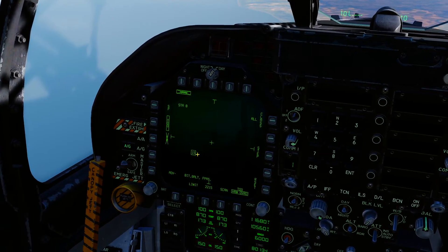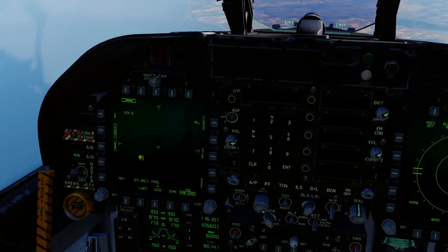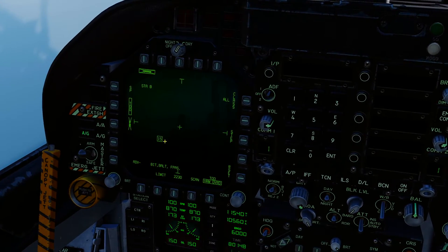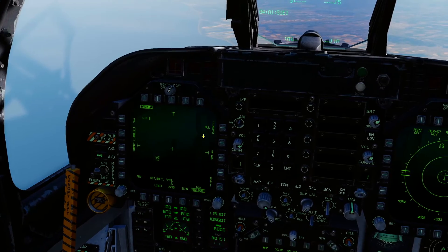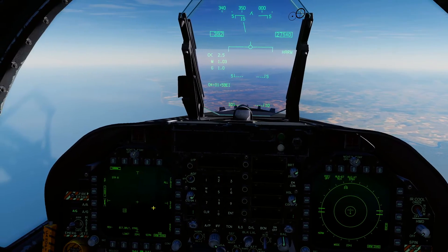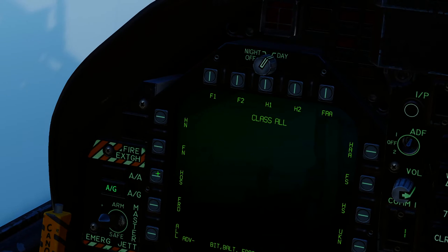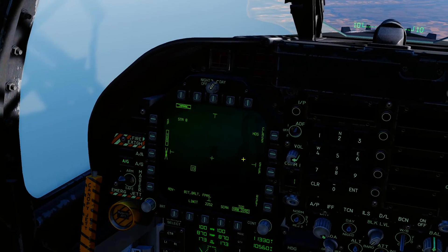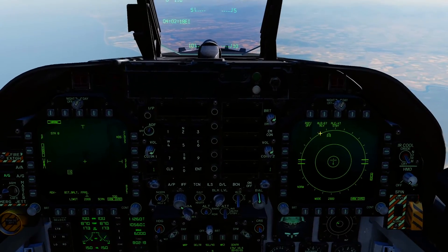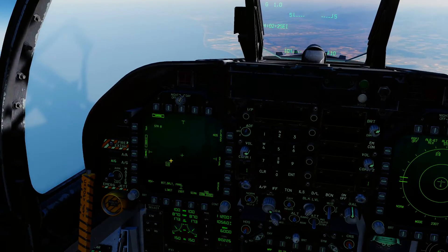We've got an SA-15 showing up — a ground radar signature which is an SA-15. We're on station 8, which is that missile right there. A couple of things to make your life easier in a multiplayer mission with heaps of ground radar signatures: you can go to class on the left and box HOS for hostile, and that will tell the HARM to only display hostile radar contacts. We can confirm that contact is definitely an SA-15, backed up by the RWR.